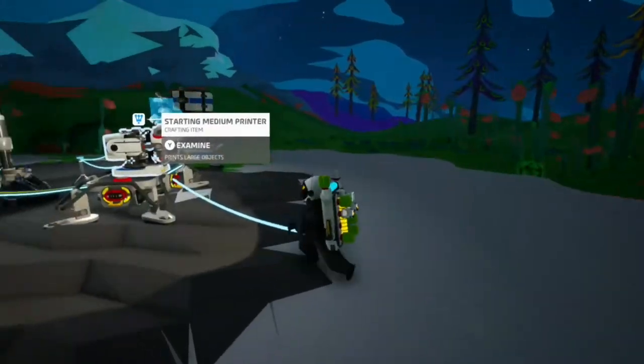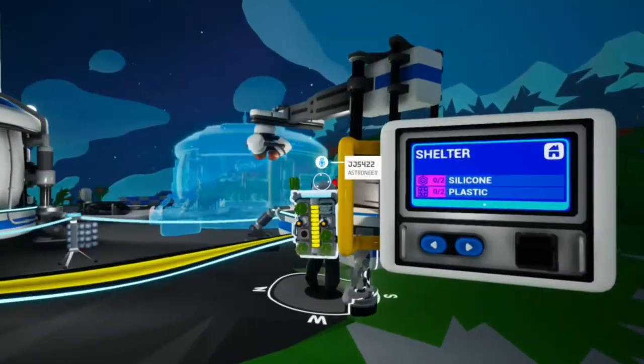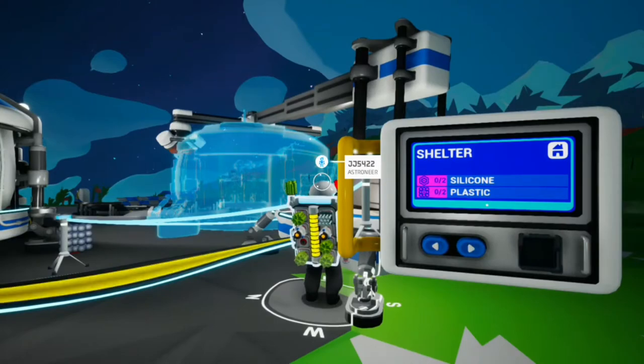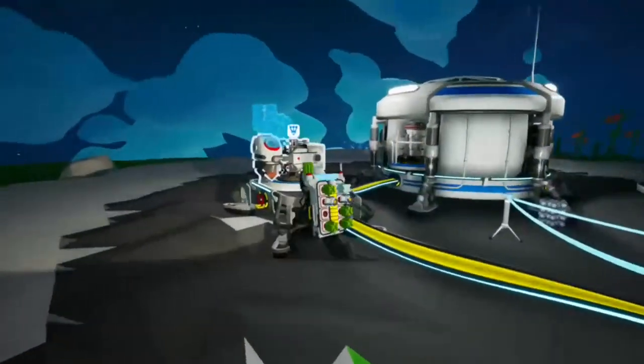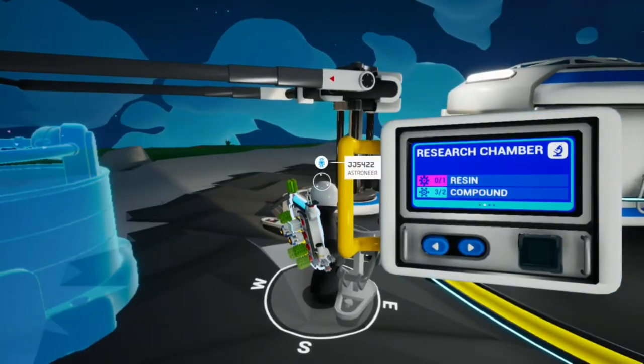That's the cool stuff about this game — you can make a lot of creative things and I'm pretty sure you can paint it too. With the large printer we can make a shelter, and on the other option there's a research chamber.